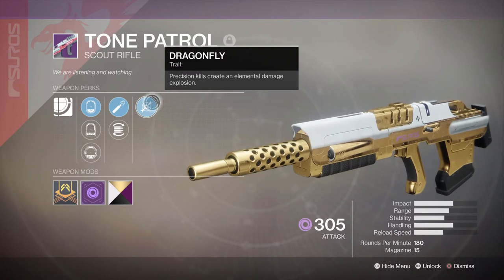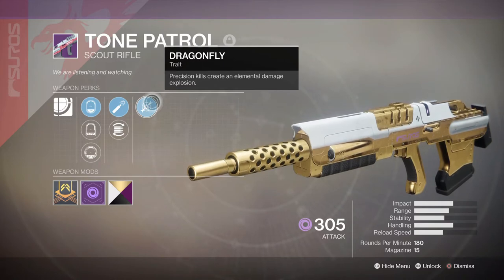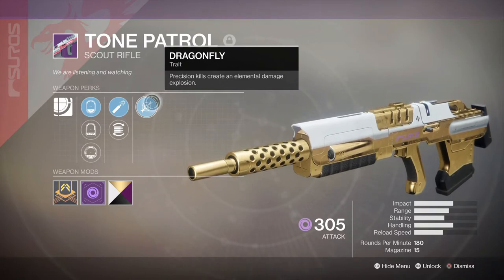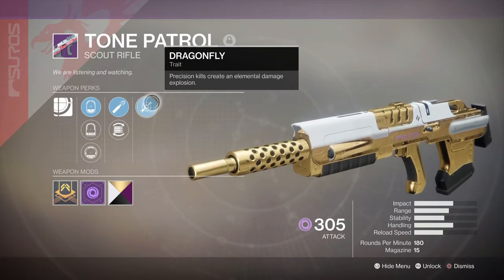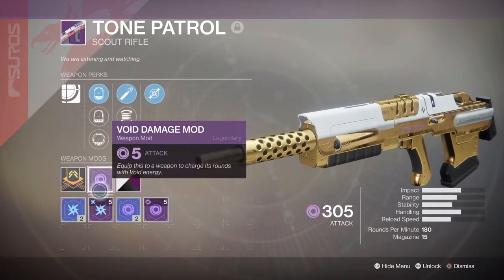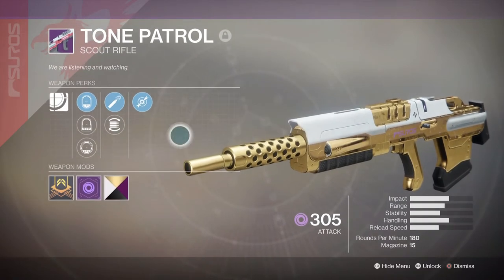Next it has Dragonfly — precision kills create an elemental damage explosion. Depending on what element you are, it'll do a nice little damage burst. I do like the Void — the Void animation shows them get sucked up into a Void thing and then explode, it's really nice. I actually want to see what the Arc explosion looks like, but I don't have that many mods and I don't want to waste the Glimmer, so maybe I'll try and find another weapon with that.